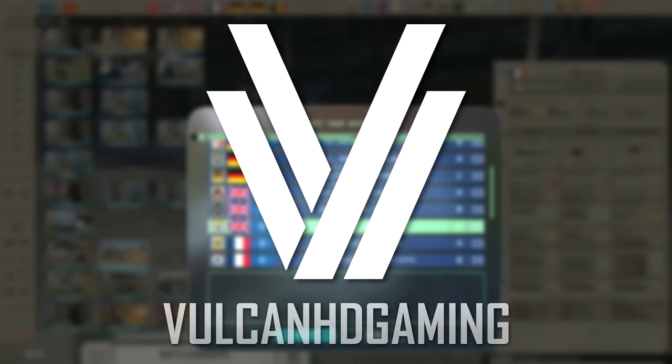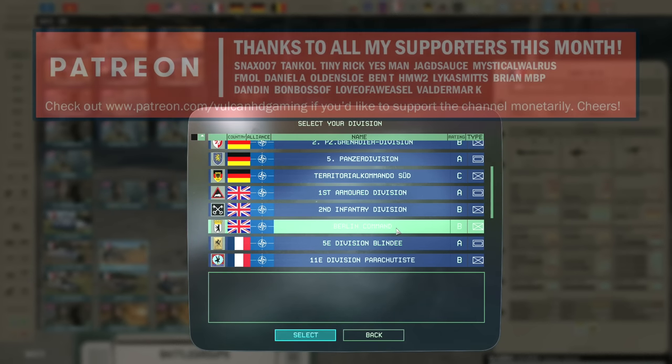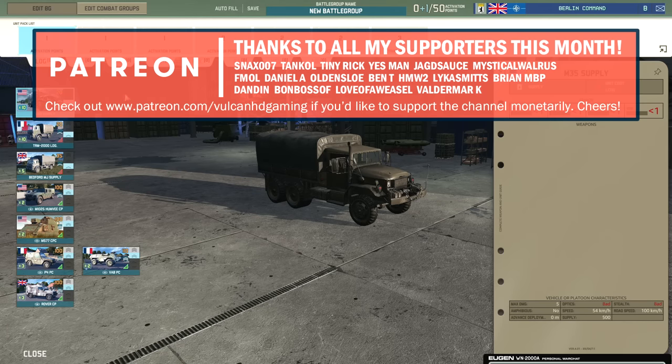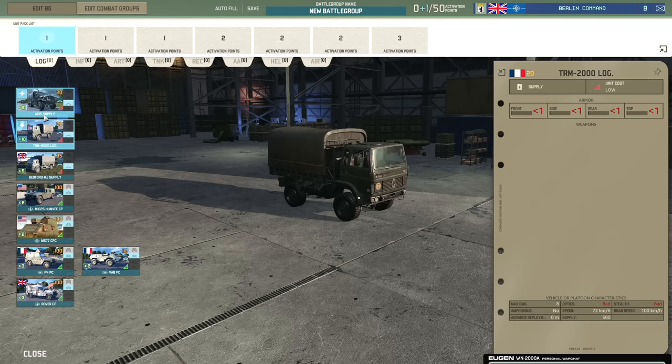Hello guys and welcome to a new Warno video by me, Vulcan. In this one I have for you an overview of the Berlin Command Division, a new division available in the Udino update. Please remember that this is early access so what you see may be subject to change. I'm going to be going through all of the units available and then we'll be putting together a quick deck. There have been changes to all the traits so I'll briefly go over those as we head through as well.